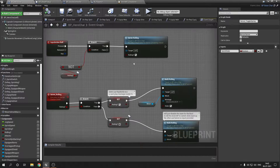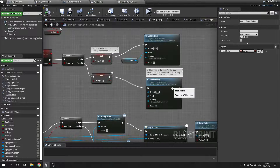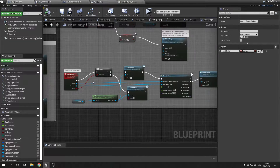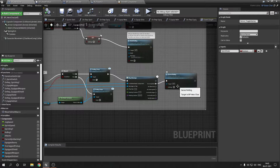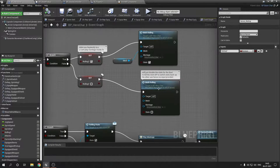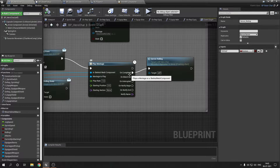The roll is triggered by pressing Shift and Spacebar, so you can roll while sprinting. It sets the state to rolling and plays a montage if rolling, otherwise does nothing. This is a multicast event that sets rolling to true or false. There is a server rolling function that sets everything to false when the rolling montage completes — it's a recursive-like system where the server turns off when the montage is completed.